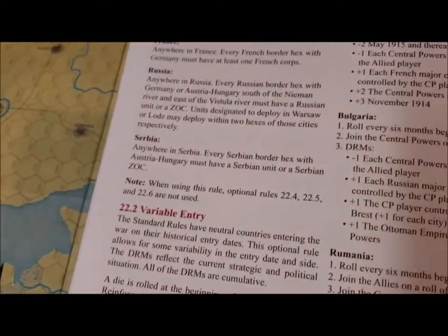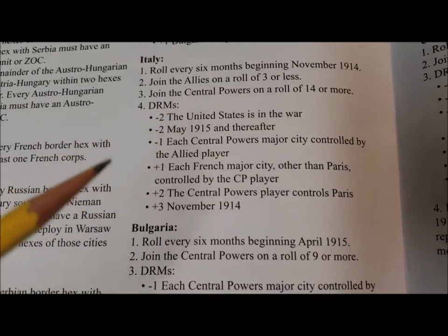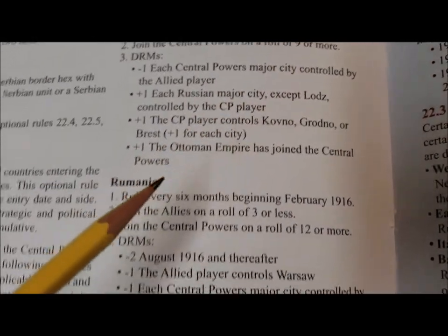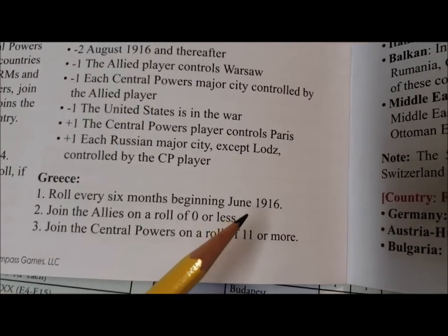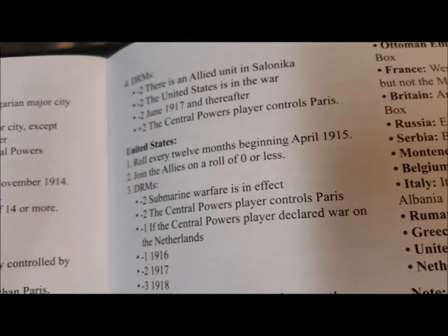Italy has joined the war on the Central Powers' side — that's interesting, probably because of what's happening in France right now. This is similar to what happened in Guns of August. Bulgaria doesn't enter until April 1915, Romania begins in February 1916, Greece not until June 1916, and the United States rolls every 12 months starting in April. So in April we'll need to worry about Bulgaria and the US.